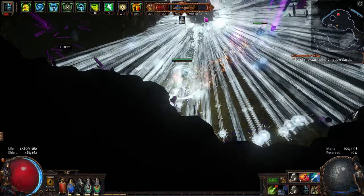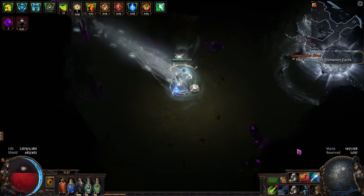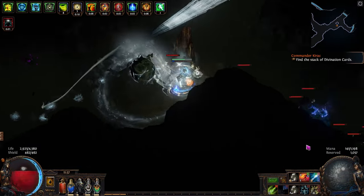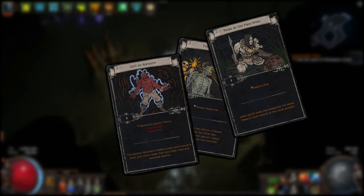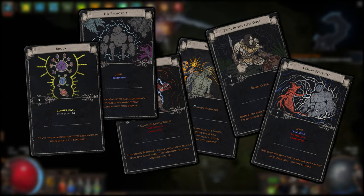This can be strong for solo self-found, as several maps are home to divination cards that reward hard to get items, such as Grotto map for Mind's Eye, Gift of Azenith, Pride of the First Ones, Primordial, Stone Perfected, and Bijou.